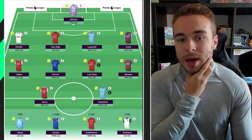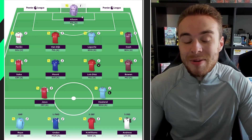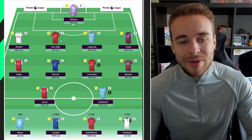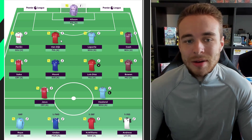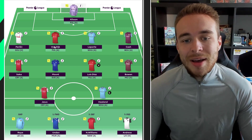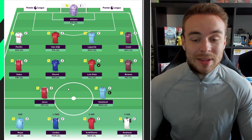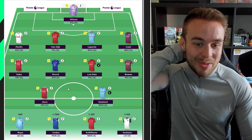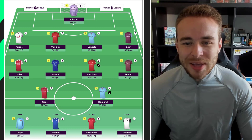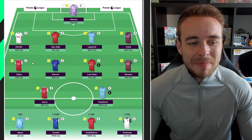The back line of Perisic, Van Dijk, Laporte, and Cash — I'm not a fan at all. This doesn't even have Trent or Robertson. Van Dijk is not a good substitute for them — he'll score a header every now and again but doesn't have their attacking potential. That has to go straight away. You need to sort the back line, get Trent or Robertson in, drop Cash, and get Cancelo in. In midfield it's a really weird draft — no Salah, with three 8 million midfielders in Saka, Mount, and Diaz, plus Bowen.